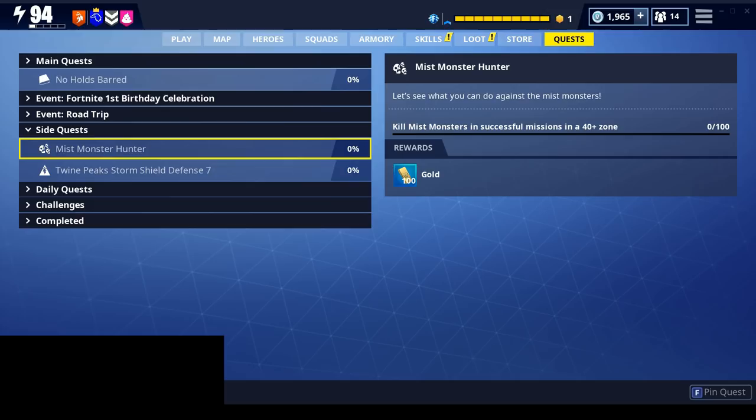Now I've completed killing a thousand husks, so I get a new quest: Mist Monster Hunter. Kill Mist Monsters in a successful mission in a 40-plus zone — I need to kill 100 of them. The advice is pretty much the same: do either Storm Shield Defense or encampments. With encampments, you can farm them in the same mission — just trigger the encampment, kill the Mist Monsters, run away so it resets, then re-engage and keep killing the Mist Monsters.